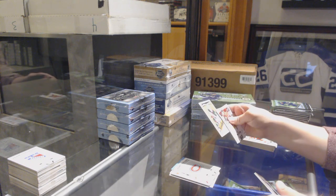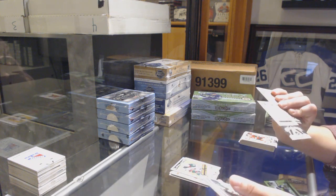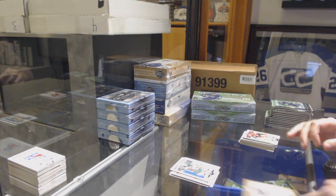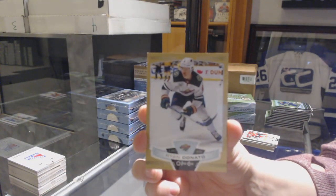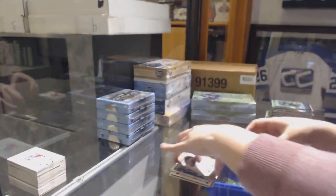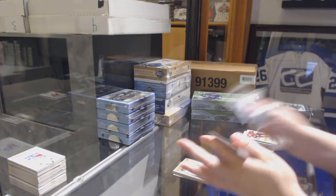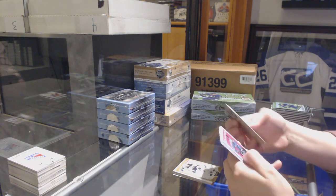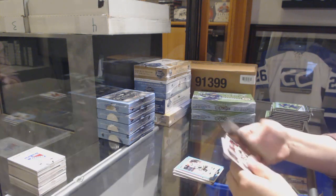Retro marquee rookie of Nico Sturm for the Minnesota Wild. Marquee rookie of Nico Sturm for the Minnesota Wild, and a gold of Ryan Donato for the Minnesota Wild — he plays for Minnesota now? Brendan Dillon retro for the Sharks, Adam Johnson blue for the Penguins.